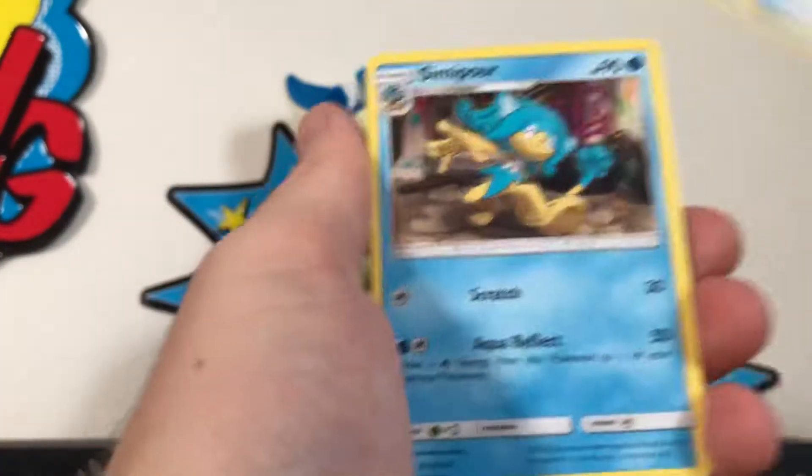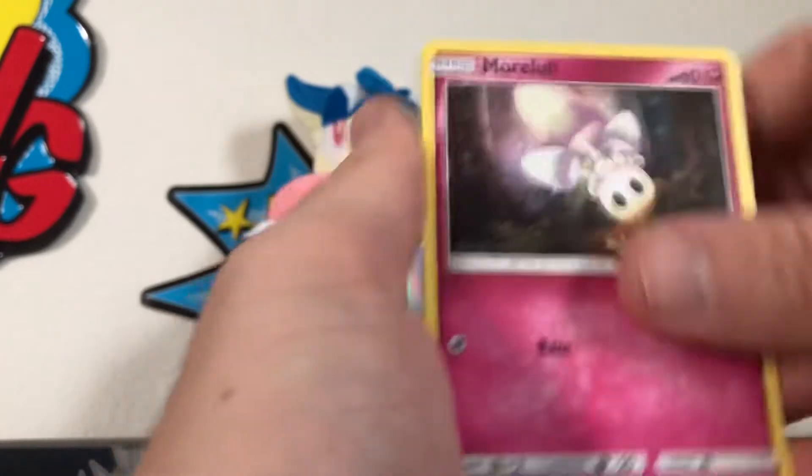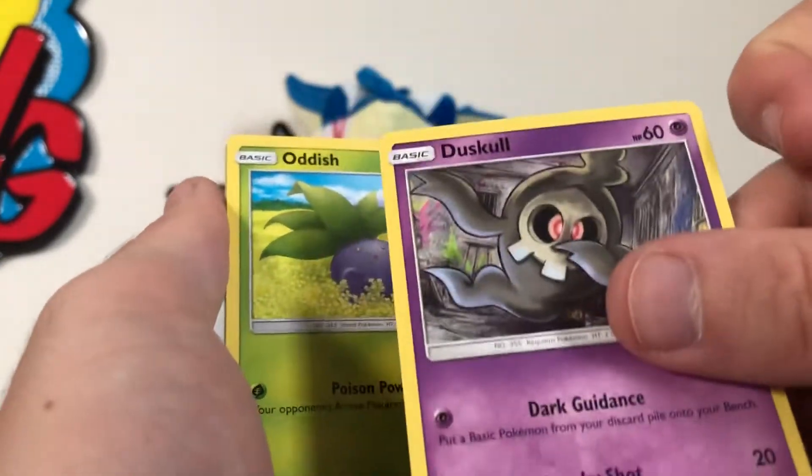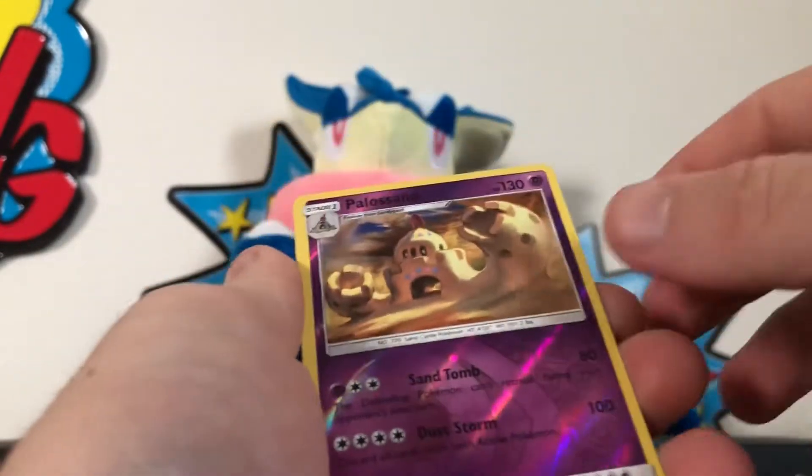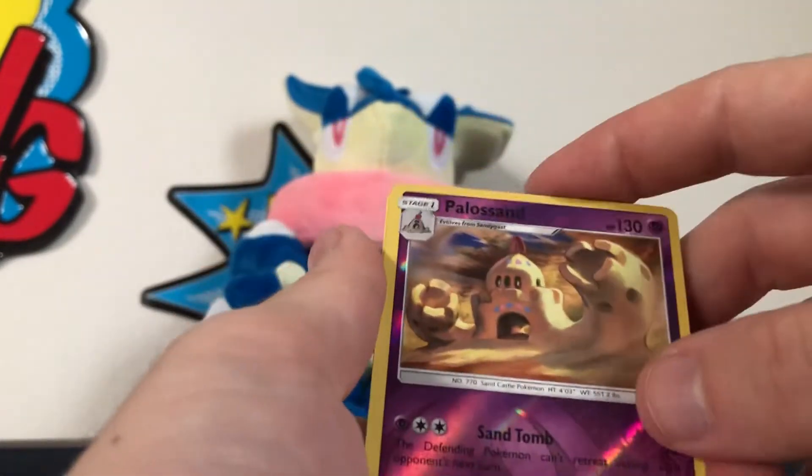Sophocles, Bodybuilding Dumbbells, Pansear, Morlul, Espeon, Dusclops, dabbing Dusclops, Oddish, Mudbray, reverse holographic rare Pile of Sand, and a regular rare Raticate.